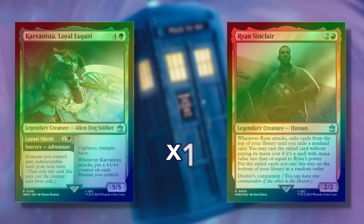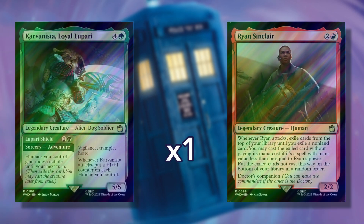In the fifth slot, you'll find one traditional foil card from the Paradox Power deck, with a 10% chance or 1 in 10 packs for it to appear in Surge foil. The card types available in this slot are the same as the previous slot but come from a different commander deck.